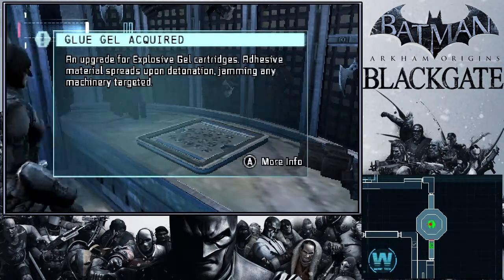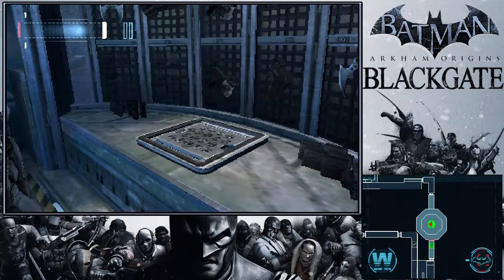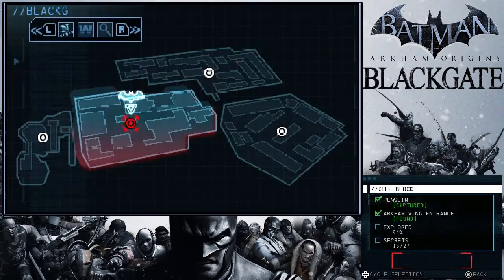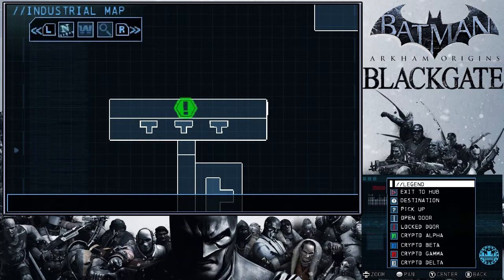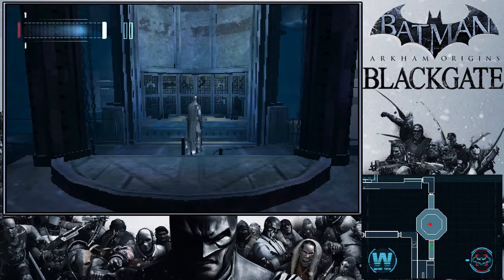Gale acquired - an upgrade for explosive gale cartridges. The adhesive material spreads upon detonation, jamming any machinery targeted. This sounds interesting. Map is updated. We have to go back.